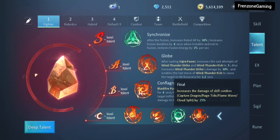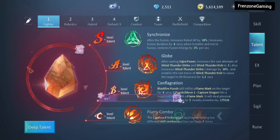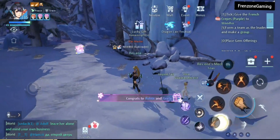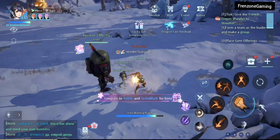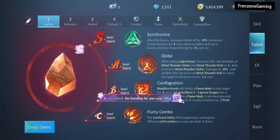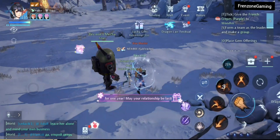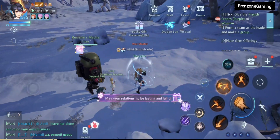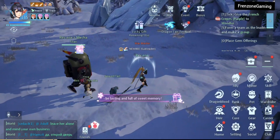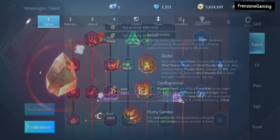The B-level talent conflagration works with your third skill: every time you inflict this on an opponent it places a bond mark on them. Then whenever you perform your punch combo — punch, punch, punch — it deals extra damage to the marked opponent. At this stage that's 175,000 extra damage.